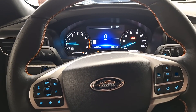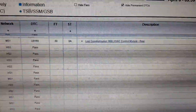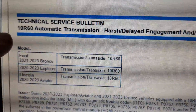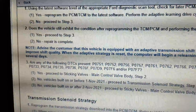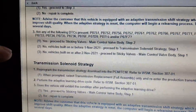Ford does have a service bulletin on some of these. The bulletin applies to 2020 through 2023 Explorers with the 10R60 transmission — that is the 10-speed. First thing I did is make sure there's no transmission fault codes, and there's not. The bulletin has me check for any codes which would point towards a specific clutch pack to investigate, but there are no codes.